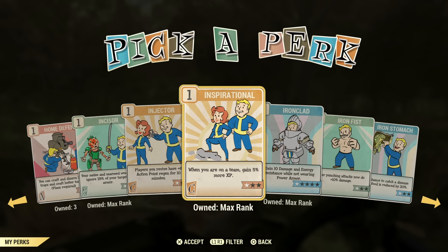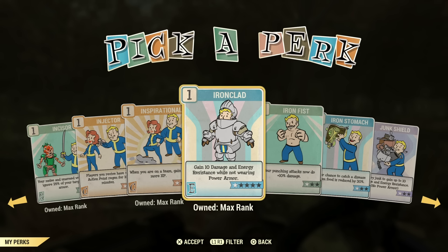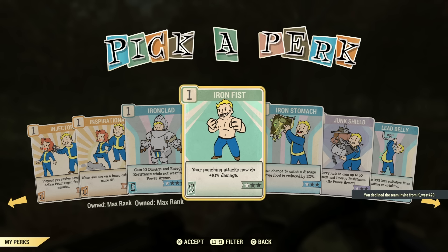I pretty much have Inspirational on all the time so I get that little bit of extra XP. Make sure you join a team — it's just so beneficial now. Iron Clad is another perk card you'll definitely want if you don't have a power armor-type build and just want to be in regular armor. I would definitely recommend this — it helps give you a little bit more energy and damage resistance.